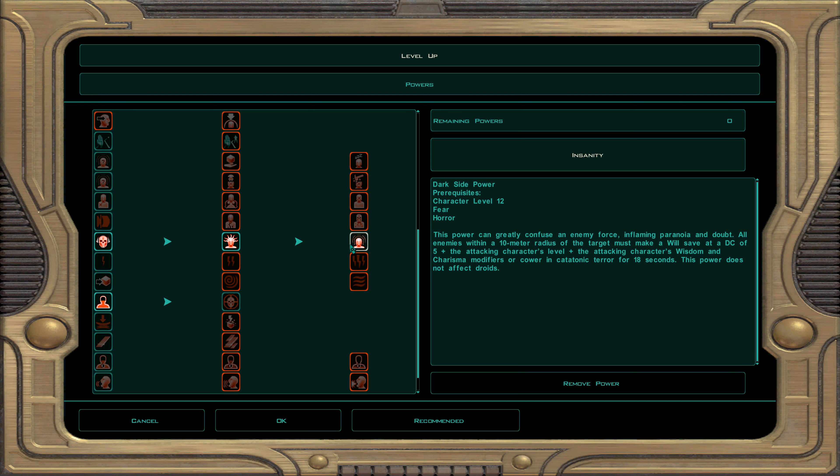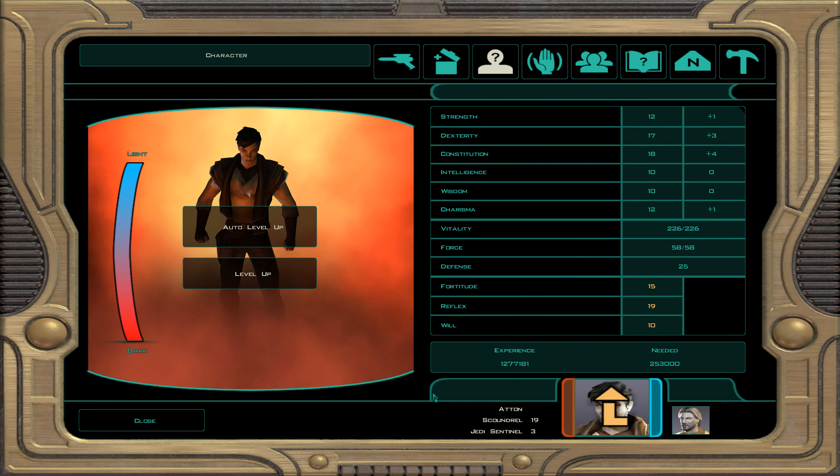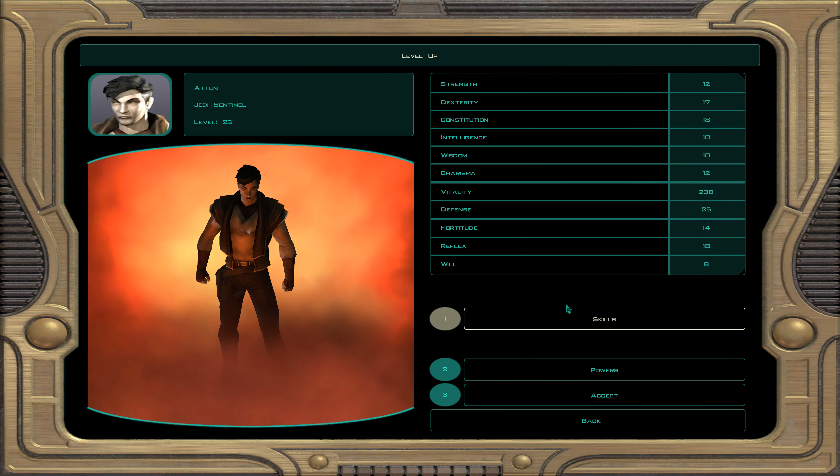For our force power at level 22 we take insanity — an extremely powerful, hard-to-resist crowd control ability. It locks down everyone nearby; they cower and you deal sneak attack damage to all of them.